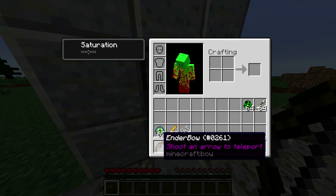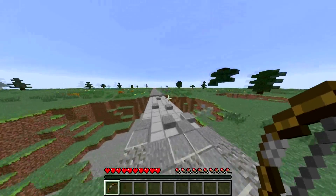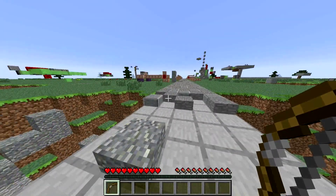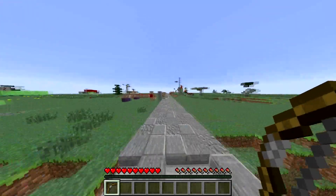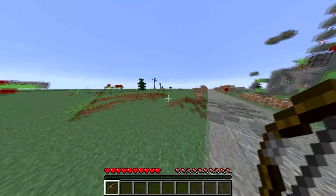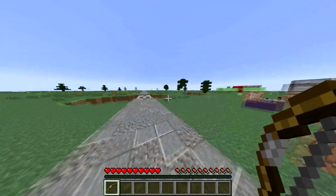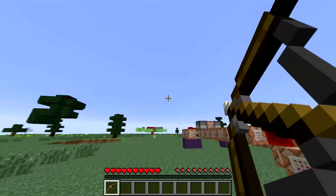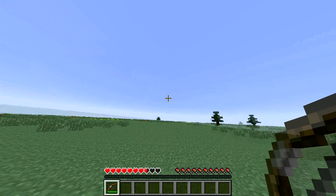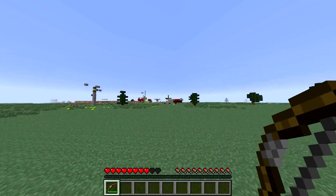We're going to move back. Now we have our ender bow, so you can use it to teleport. I will go ahead and demonstrate it now. Our ender bow - it doesn't do anything special, it's just a regular bow. Let's go ahead and shoot it. In fact it is an ender bow and we will get teleported to wherever it lands. We take a little bit of damage, just like a regular ender pearl.